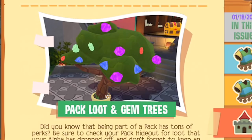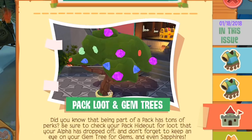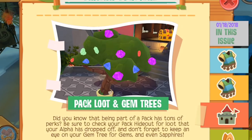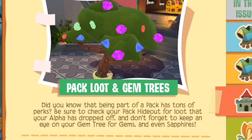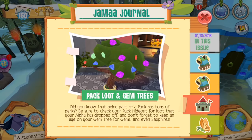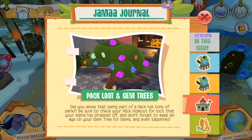On the next page, we have pack loot and gem trees. I've been a bit salty lately because even though my gem tree fills up quite often, my pack loot chest essentially never has items in it — probably because the people in my pack don't really do much for the pack. It's pretty sad. Did you know that being part of a pack has tons of perks? Be sure to check your pack hideout for loot that your alpha has dropped off, and don't forget to keep an eye on your gem tree for gems and even sapphires. I'm almost disappointed when I get sapphires because I go through gems like it's nobody's business. Peck, you're a useless patron alpha — I could really go for some more loot being dropped off in my loot chest.